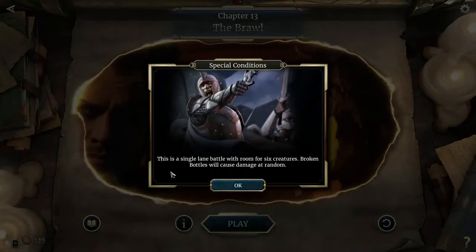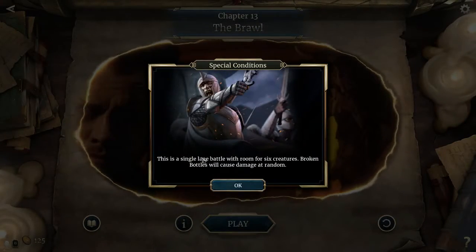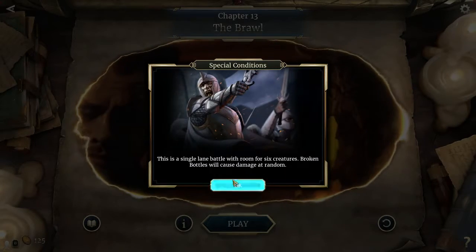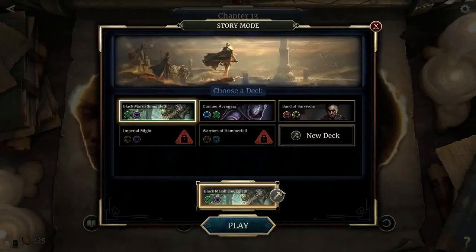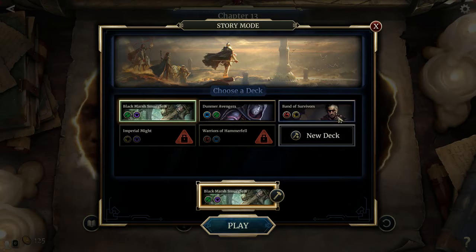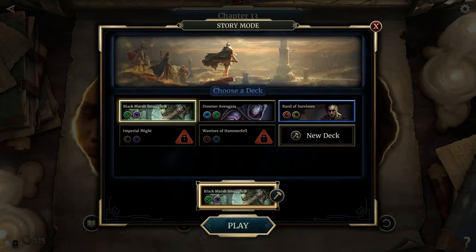Here you see special conditions: there's only a single lane — usually there's two — and there's only room for six creatures, and you'll also have broken bottles causing damage at random. I guess we'll stay with the Black Marsh Smuggler's deck, even though I really prefer this other deck, but I don't really remember what it does.